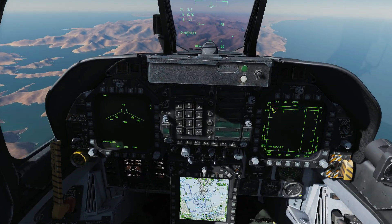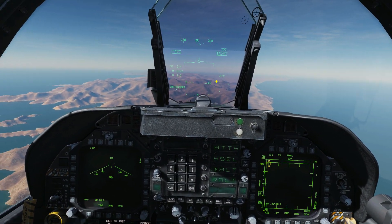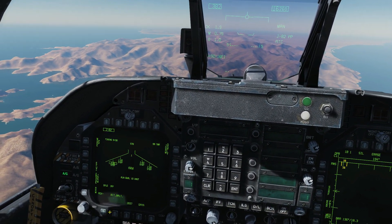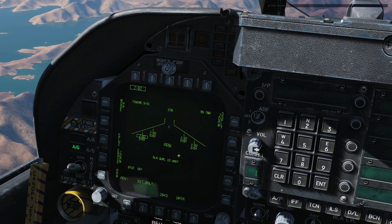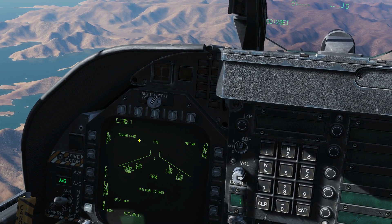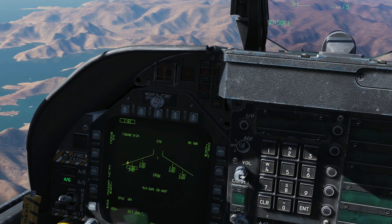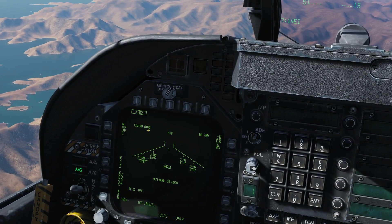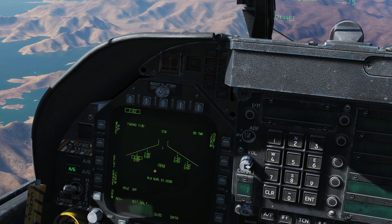The first thing we do when using JDAMs is autopilot barometric. Press the Tango key for auto throttle. We're going to turn our master arm on, our air-to-ground on, and select our GBU-38. The first thing to show is that we need to align the bombs — they're currently not aligned. We need to count down seven and a half minutes until they're fully aligned. I'll fast forward — and now fully aligned, ready to go.